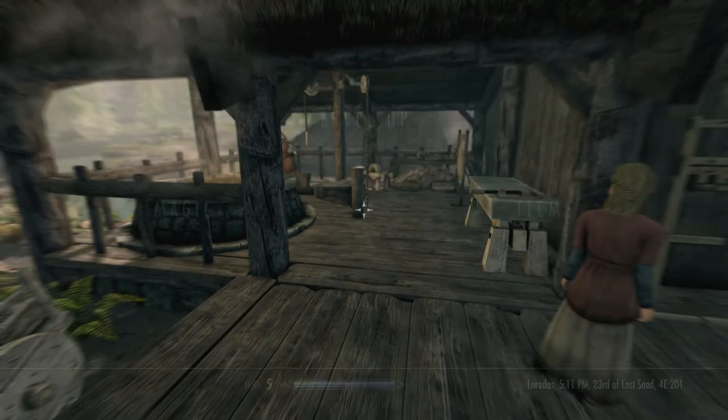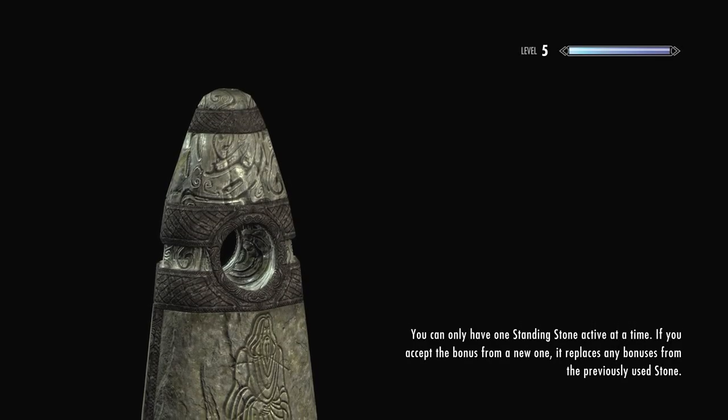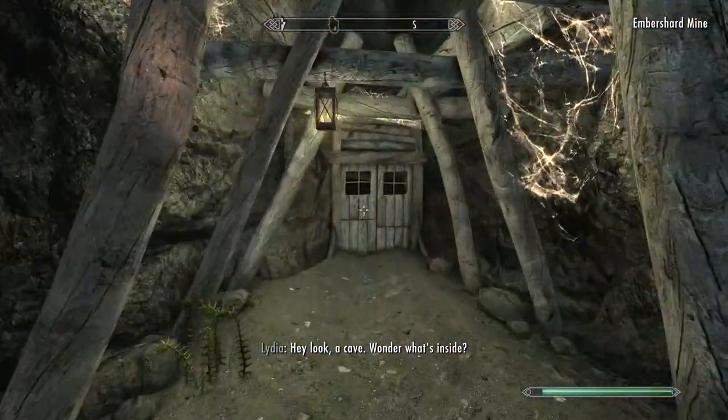Let me just check how much money I have to see if I can buy a horse. No — so I'm gonna go clear Embershard then. I mean, you get a few iron ingots or iron ores, which are good. It's a mine, but sure you can call it a cave.